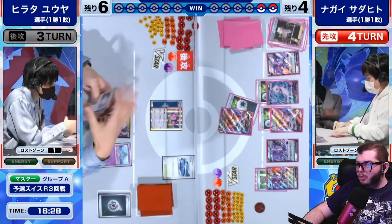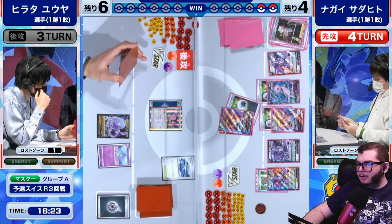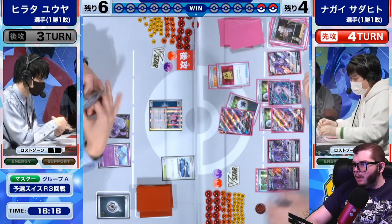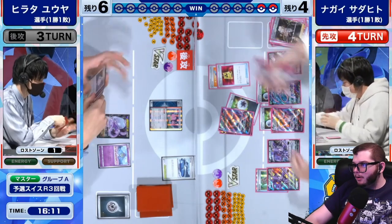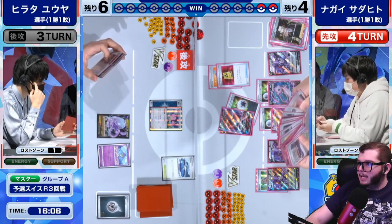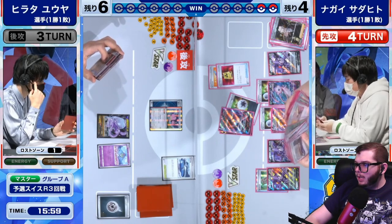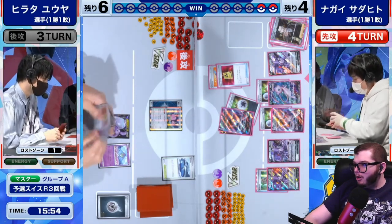Looks like we are just going to have that Miltank go to the active here and a pass — this is pretty rough. I do believe that the Miltank will be able to live a hit against this Max Miracle because of the stadium, so you may want to replace that stadium if you can. Looks like it's another Heads with Cram-O-Matic, so we're 2 for 3 on Heads — pretty decent odds. We're going to search our deck for any one card; I would get the Lost City if I were them. Looks like we're going to go for a Cross Switcher instead.